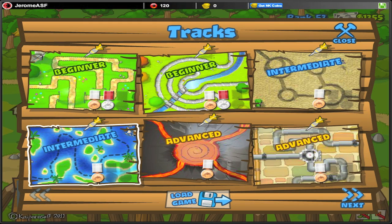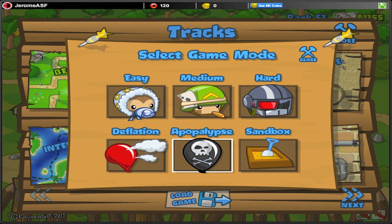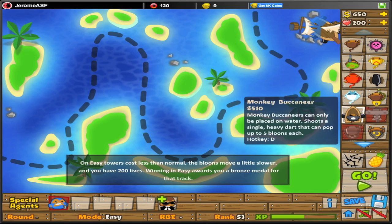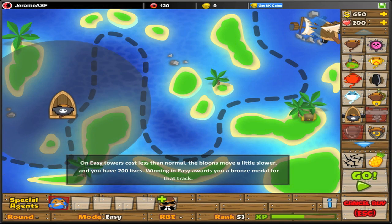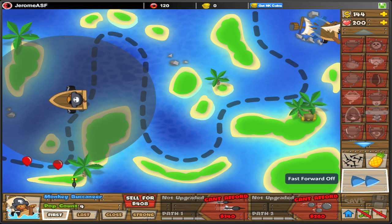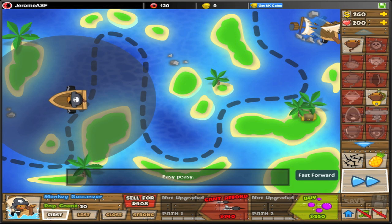Now we're on to my favorite mission — it's the second intermediate one. The reason it's my favorite is because we get to use my all-time best tower that I actually play with, and that's the Monkey Buccaneer. Which, by the way, sounds oddly like a sexual kind of thing — don't ask me how that would work. But anyway, you guys know how I think the Monkey Buccaneer is probably the best tower in this entire game, and it really is.